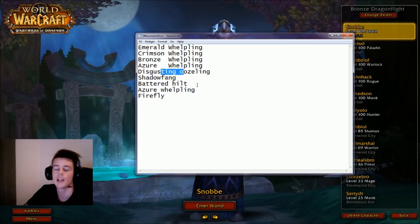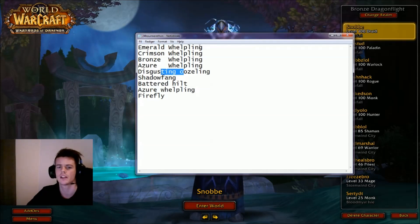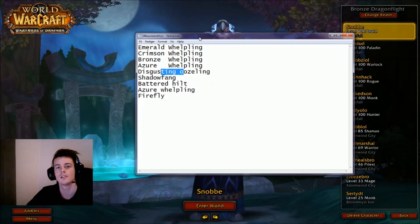So we're just gonna do like 2 to 3 hours on each one depending on how fast we get it. We're gonna try and get like 2 of each battle pet, and we're gonna try and obtain like 250,000 gold in item value.